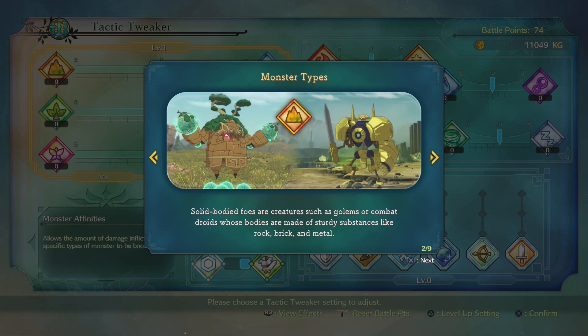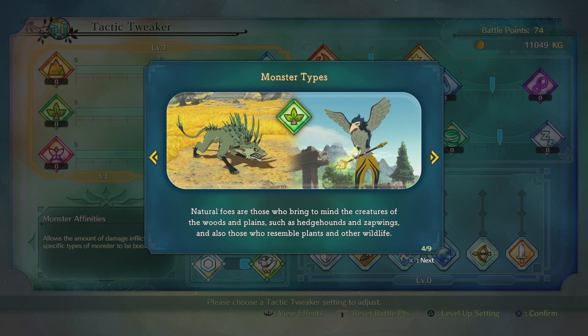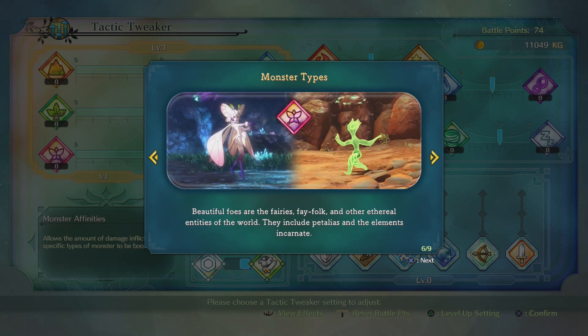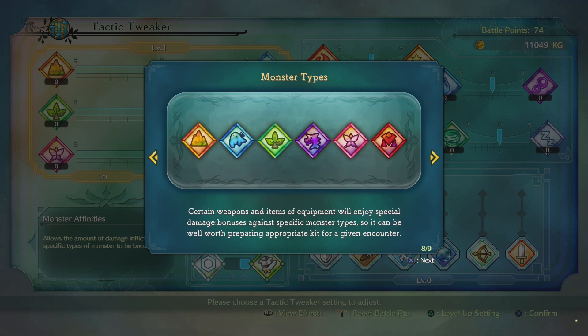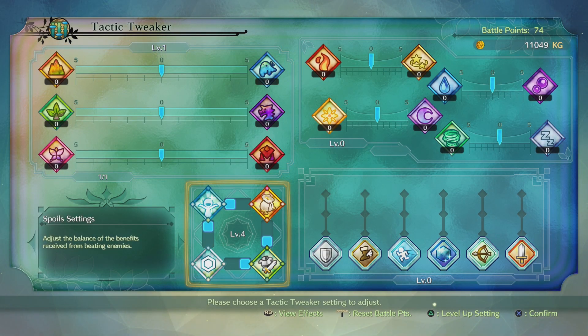Solid-bodied foes: creatures such as golems or combat droids whose bodies are made of sturdy substances like rock, brick, or metal. Then there's slimy foes — those goopy, gloopy bodies, such as goos and skeletons. Natural foes are kind of like animals. Reptilian ones are kind of like the dragon-y ones. Beautiful foes are like fairies. And brutal foes are generally humanoid in shape but are characterized by a passion for violence. Okay, I think that's enough for me to keep track of. Weapons, items, and equipment are basically better against some types. You can also increase the damage you deal to given types of monsters by using battle points on the tactic tweaker, which is what I meant to do.